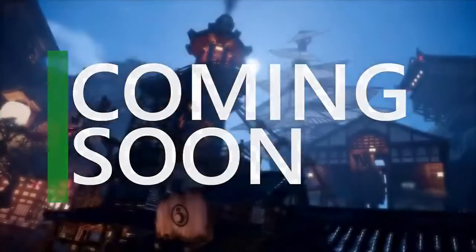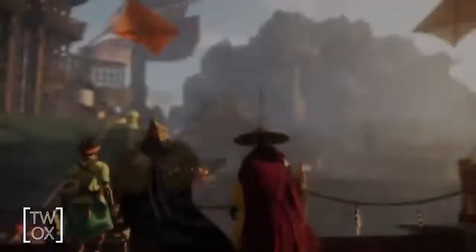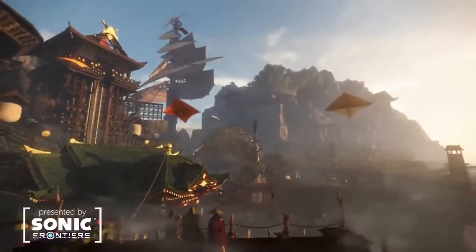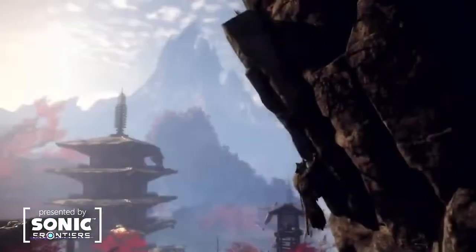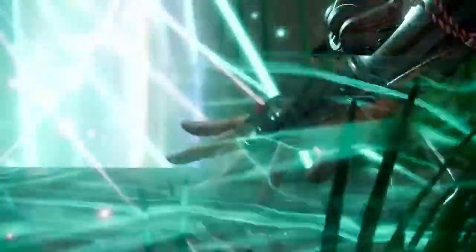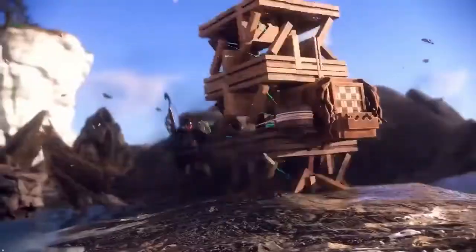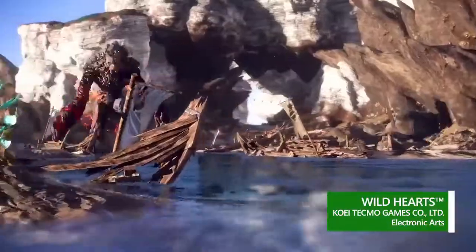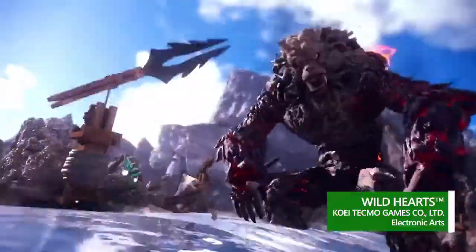Evidence of our ancient ancestors' extraordinary technology — the Karakuri can be found across this land. Harness nature's energy to power ancient technology in Wild Hearts. Set traps, react to attackers, and deliver devastating damage to the mighty Kemono. Or use your powers for construction instead of destruction by gathering resources. Begin the hunt on February 17th.